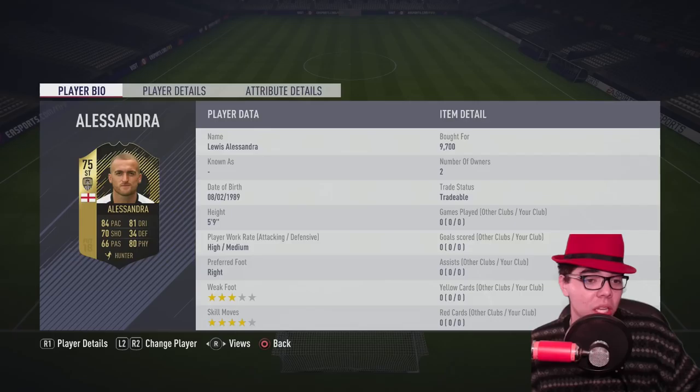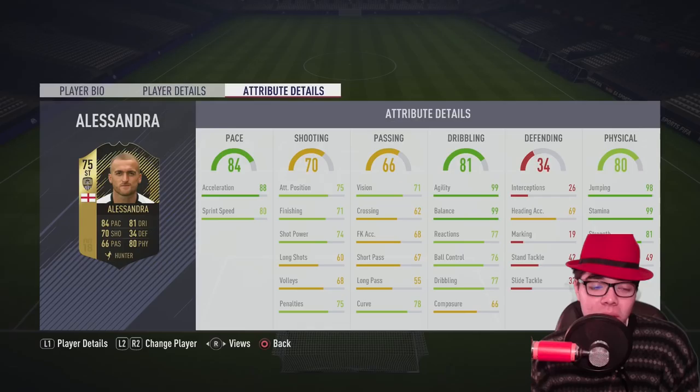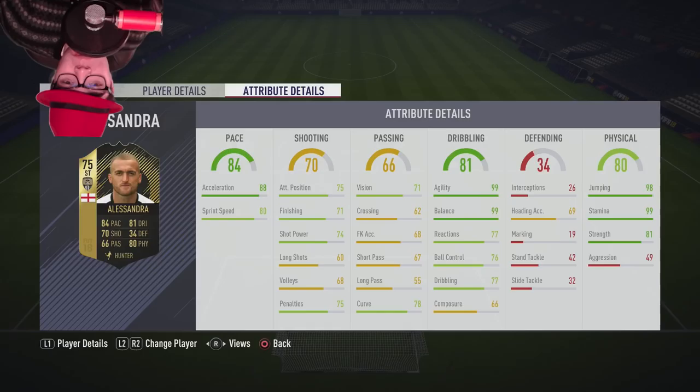Only costs 9.7k. 4-star skill moves. High and medium work rates — work rates are fine, height is fine. But when you look at the details, you really see why I'm doing this. Look at the dribbling: 99 agility, 99 balance, 88 acceleration. That gets boosted with the Hunter Chemistry style, so he's 99 across all three of those. His composure is terrible — 66 — but he has 81 strength and 91 stamina. This guy could just be like a little bee who just buzzes around the whole game.